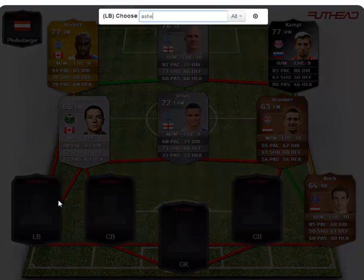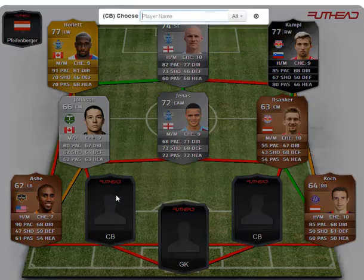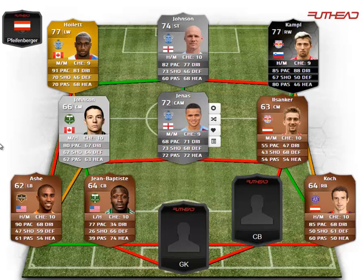The other fullback is a Houston Dynamo left back. His stats are probably better suited for a wing back due to his lower defending, but high dribbling and high pace — he does the job as a left back. His fellow countryman Jean-Baptiste plays for Portland Timbers and gets a strong link to both Ashe and Johnson. His stats: 77 pace, 66 defending, and 74 heading.